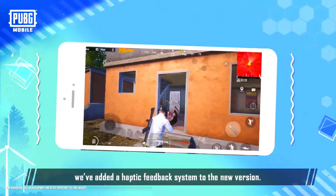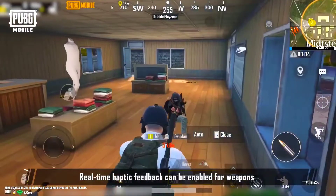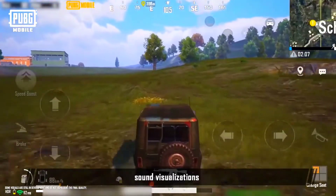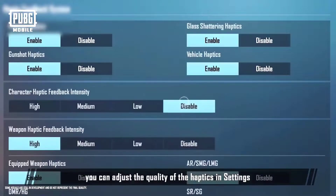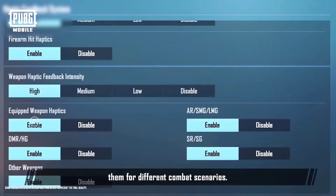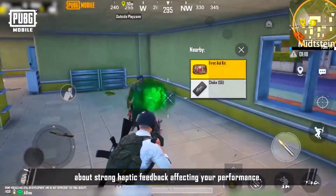To enrich the gaming experience even more, we've added a haptic feedback system to the new version. When haptic feedback is enabled, you'll feel haptic feedback for various actions taken in the game. Real-time haptic feedback can be enabled for weapons, vehicles, character statuses, sound visualizations, and other triggers, giving you a more immersive experience. Keep in mind that you can adjust the quality of the haptics in settings, and also adjust the strength of the haptics and customize them for different combat scenarios. With this much control, there's no need to worry about strong haptic feedback affecting your performance.